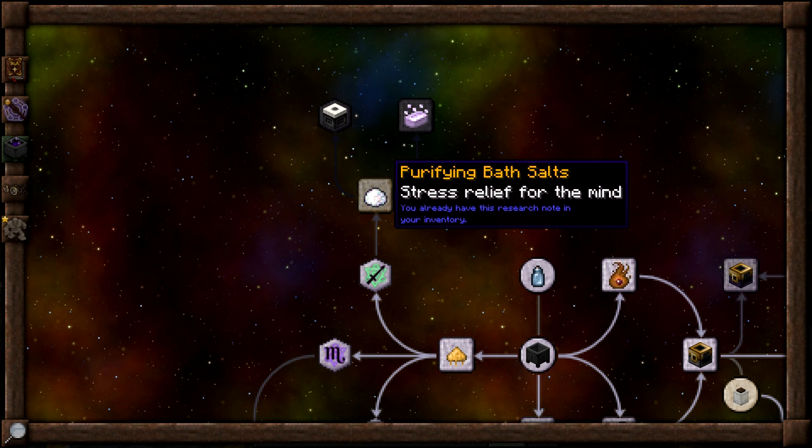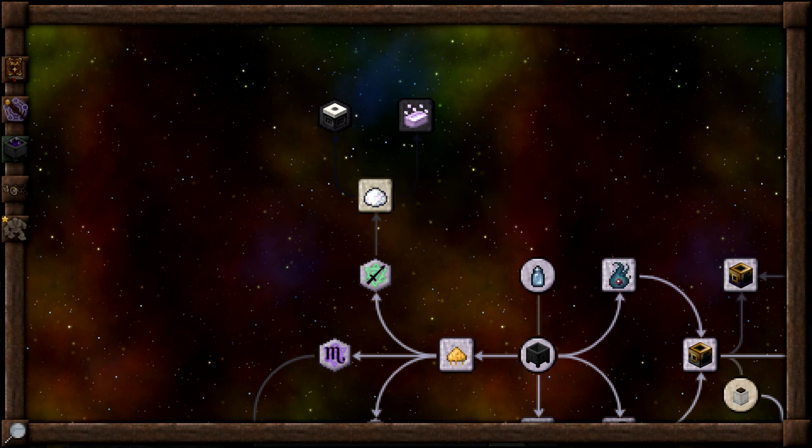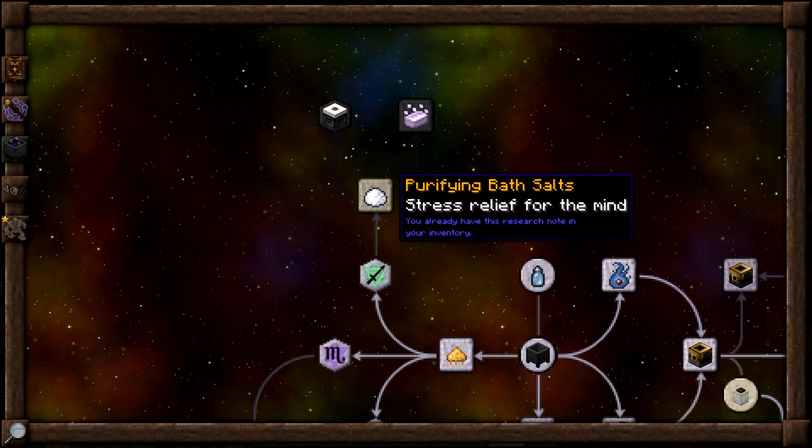I believe — and I'm not 100% positive — that you don't have access to actually researching this until you've gotten a message in chat when you have enough warp saying you've got these headaches and there must be some way to get rid of it. That is when this research should become available to you. The first one is going to be purifying bath salts, called 'Stress Relief for the Mind.'